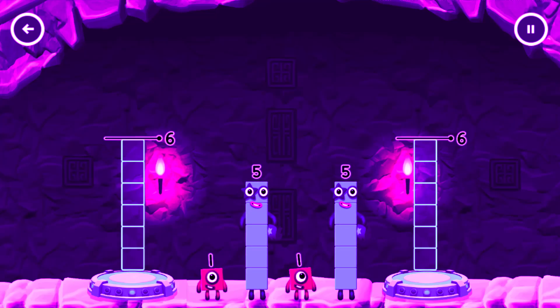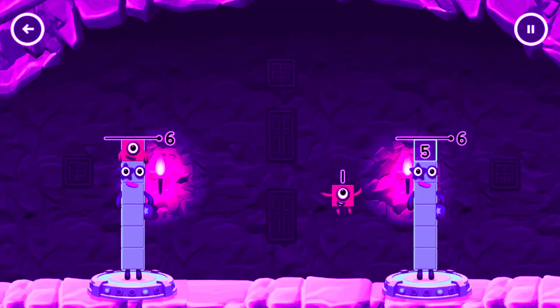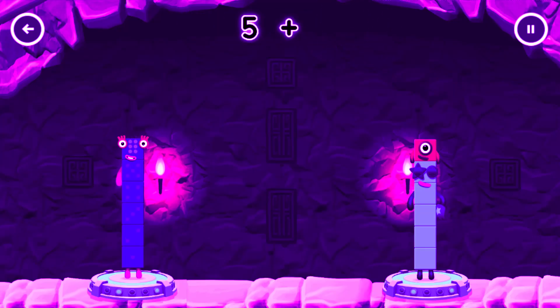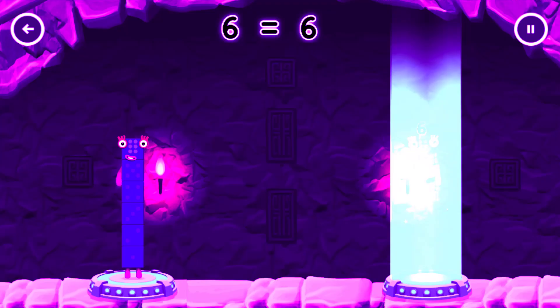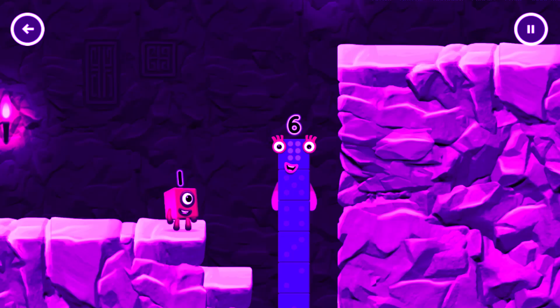Use the number blocks evenly to make two groups of six. Five, five, one, one... You cracked it! Five plus one equals six. Five plus one equals six. Six equals six. I am six in the mix.